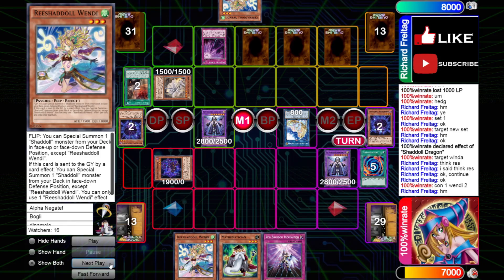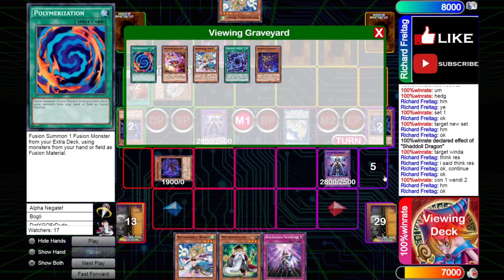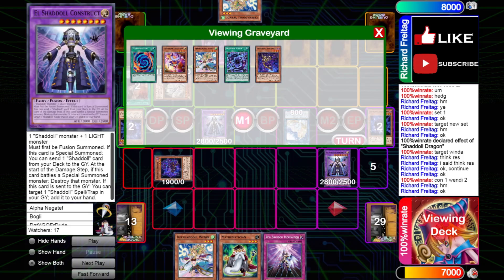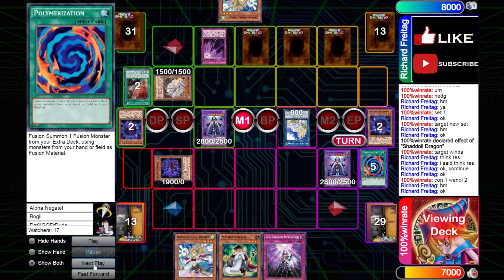Our opponent just lets everything go — there's not really much he can do right now. IDP honestly — you can't banish the Constructs until one of them hits the Graveyard. And these are the ones you do want to banish to prevent us from having a good grind game.